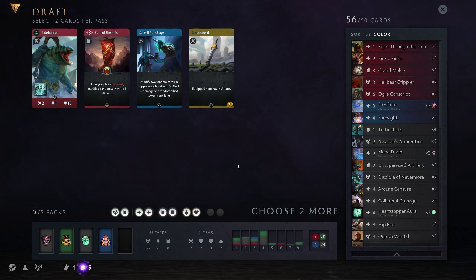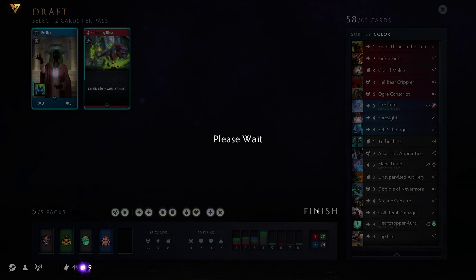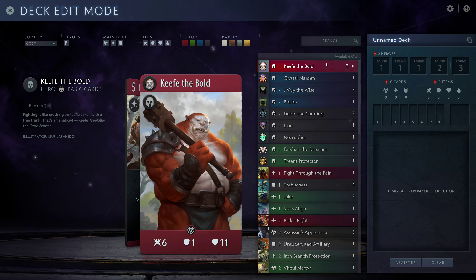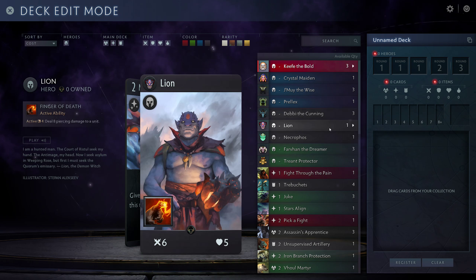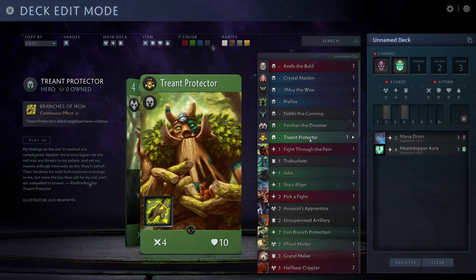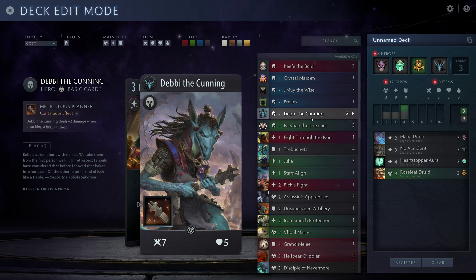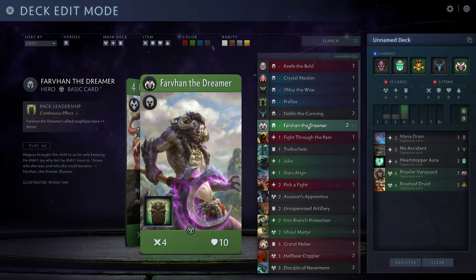Tidehunter — do I want to play him over Debbie? No, I have way too many black cards, I need a two-color deck here. Prellix — a hero I really like, but not one I'll be playing. So: Lion, Necro, Treant, Debbie, and Farvan the Dreamer. We swap Farvan and Lion so Lion comes out on turn 3.